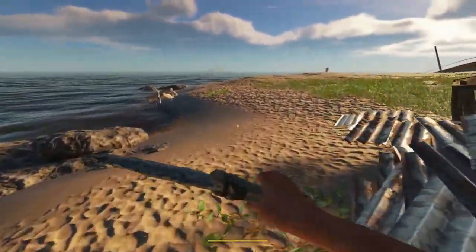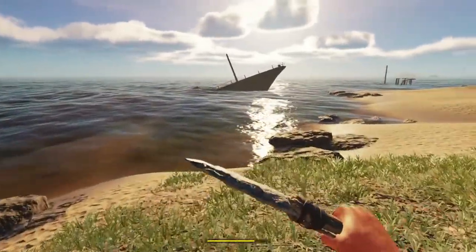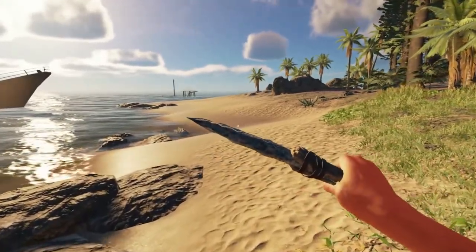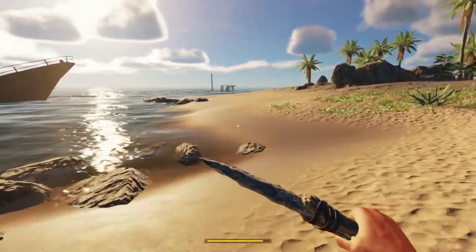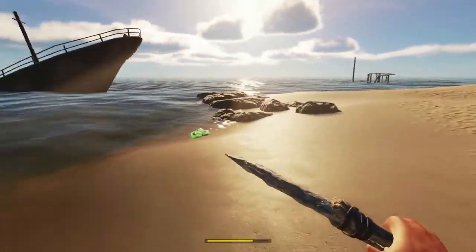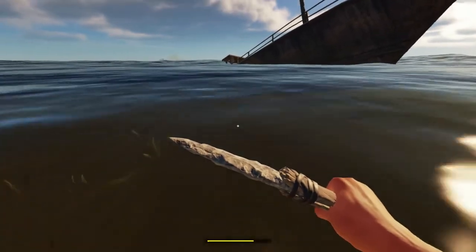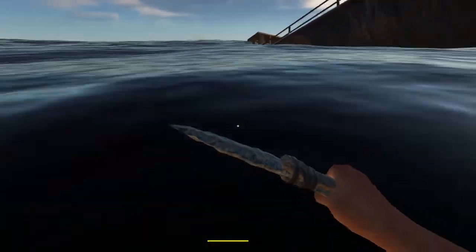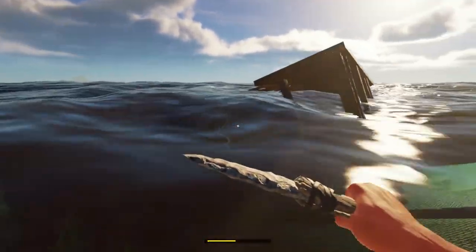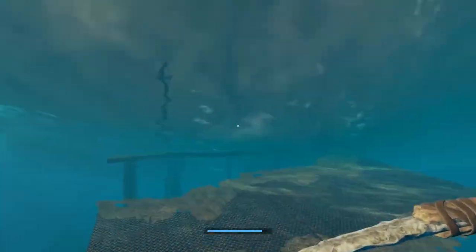First thing: every island is going to have some shipwrecks around it, so you're just going to want to head into one of them. There are some that are a little less obvious that I'll look at as well. Now you do want to be cautious — if they are further offshore, you're probably going to want to take a raft to them. Sharks will be drawn to you, so you have to keep an eye out for that.